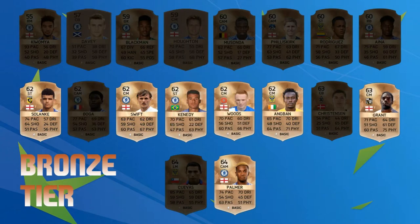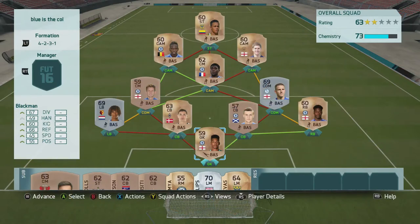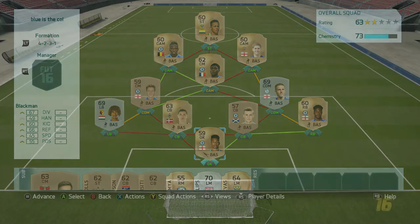We generate a random number on random.org and the number generated was two, which gives us Jeremy Boga. He comes in for his debut in the second game, giving us a nice option in central midfield. We rotate the team and Boga is going to play in the center of three CAMs, as he is default CAM but I bought him as a central midfielder — the cheapest on the market.